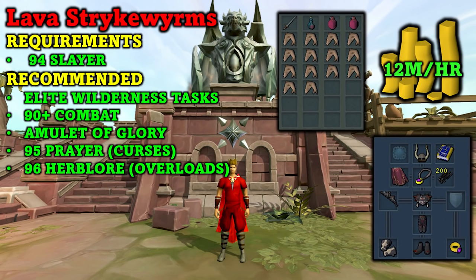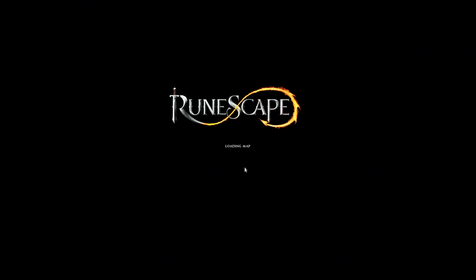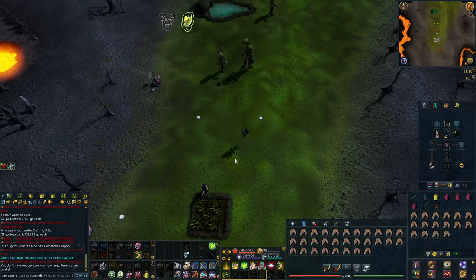As you can see with my gear setup I am using really basic and cheap armor — royal dragonhide armor — but I am bringing my noxious longbow. This is an expensive weapon but you always get to keep at least one weapon in the wilderness if you have your item protection on. I also like to bring a fury shark in case of emergencies — it will let you keep one extra item for one minute after eating it if you die. To get to the lava strike worms I use the wilderness sword to teleport to the herb patch, then run west.